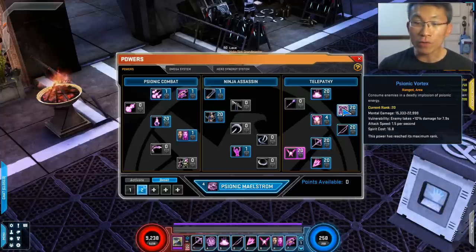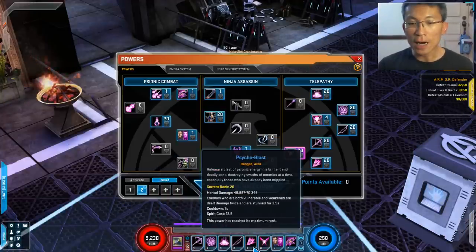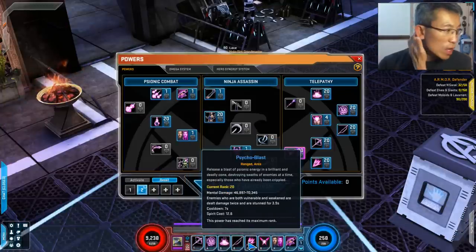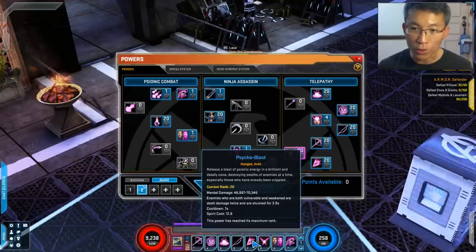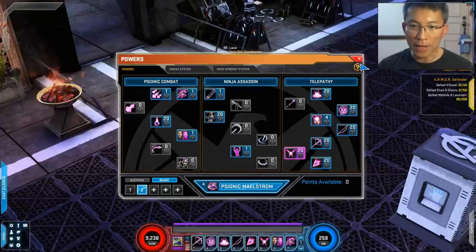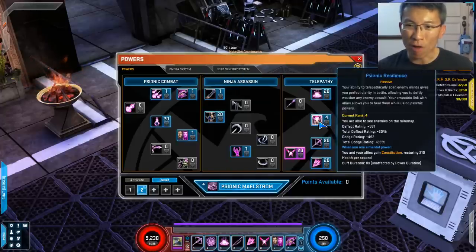For timing the rotation, use the 7-second powers as your timer. You don't want to clip damage-over-time layers too much since that adds animation penalties to your main spender. For single-target boss rotation: apply Assault and Vortex (10-second), then use Psionic Bow and Psionic Blast (7-second). In the middle of the second cycle of the 7-second powers, reapply Assault and Vortex again. So you apply the 10-second pair twice while the 7-second pair runs three times — this gets maximum output without excessive clipping.